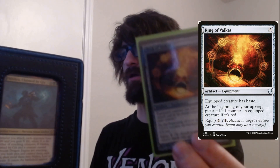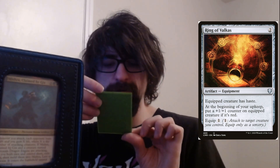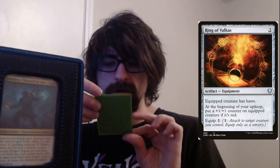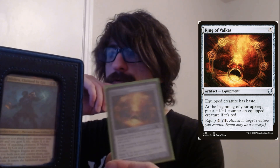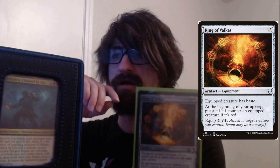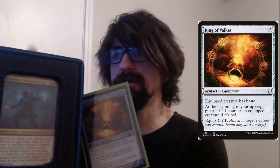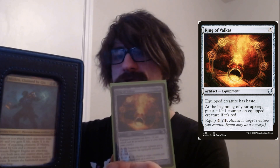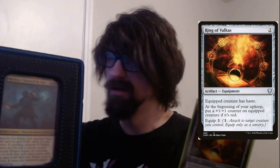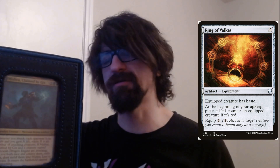Ring of Valkas — equip a creature: it has haste. At the beginning of your upkeep, put a plus one plus one counter on the equipped creature if it's red. The reason this is in here is more to give the creature haste and build them up over time. It won't be ideal for the melded version of Gix because the melded creature is technically colorless — when you meld there's no color devotion on it, so it won't count as black or red. You'd just give it something else for the plus one plus one counter every turn to make it bigger.